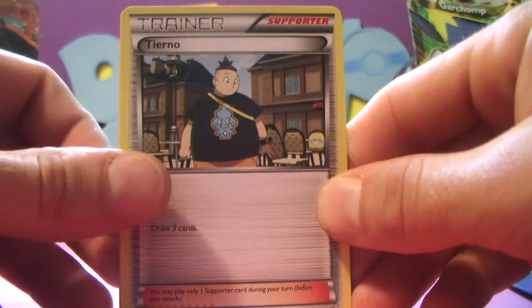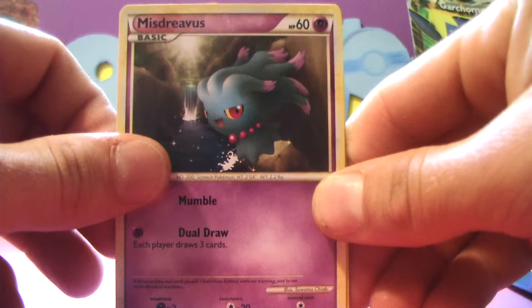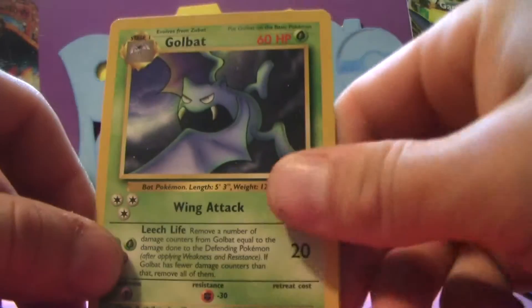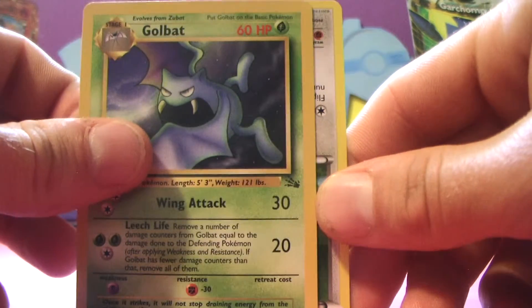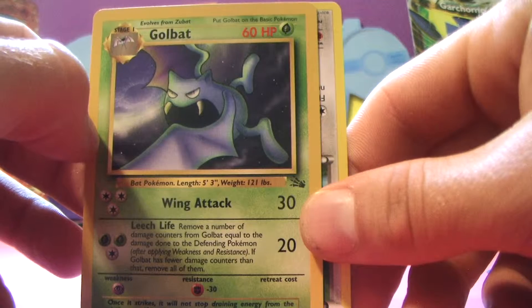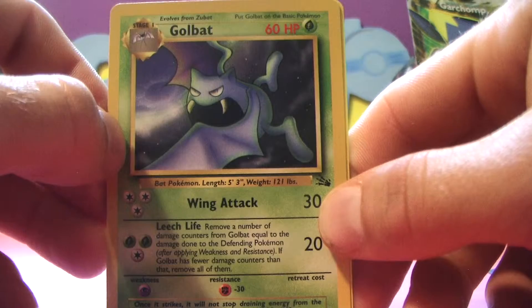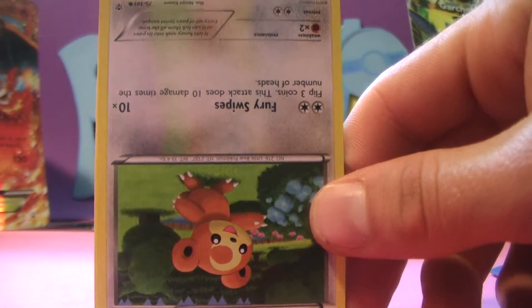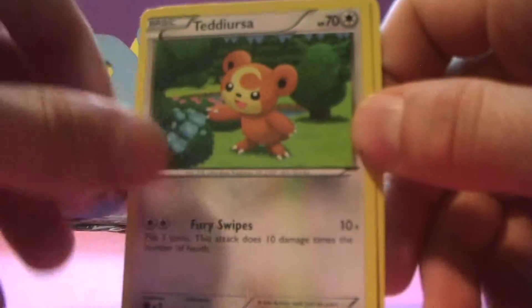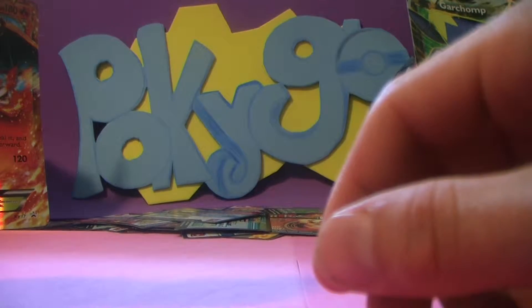We got Misdreavus, Golbat — wow, that is like straight out of the base set. That was from Fossil, I believe. Seeing these cards is bringing back so many memories. Teddy Ursa, Zapdos — another rare card! Not bad at all. I'm actually surprised guys, I'm very happy with what we've been getting out of these.